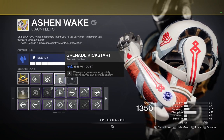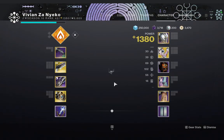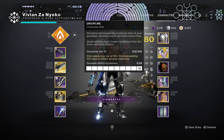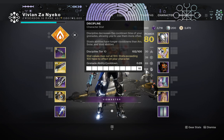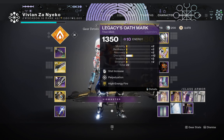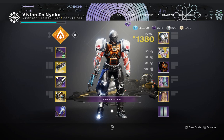Make sure to have Grenade Kickstart — this is crucial, otherwise you won't get your grenade back sometimes. Usually I run 100 Discipline. You can run a minimum of 80, but 100 is recommended. If you waste your grenade, probably put on a Solar bond and use double Bomber.